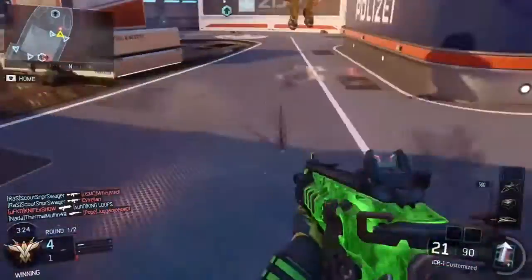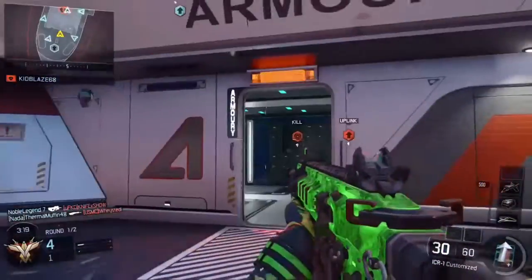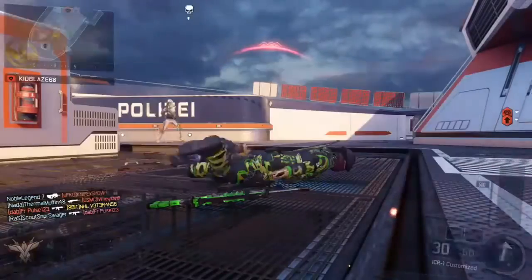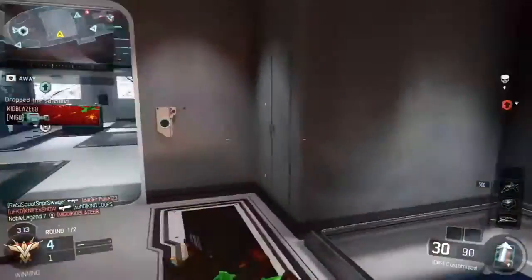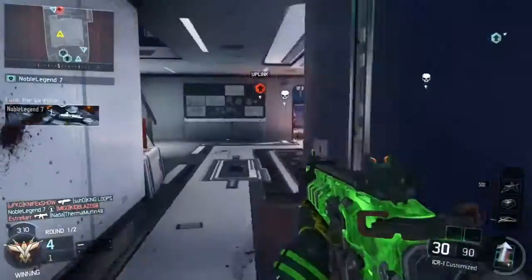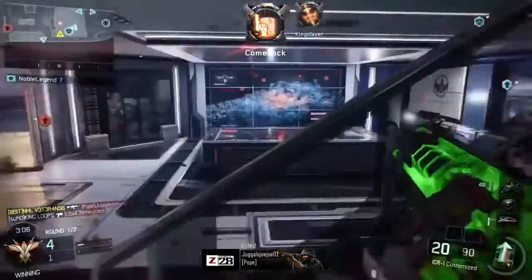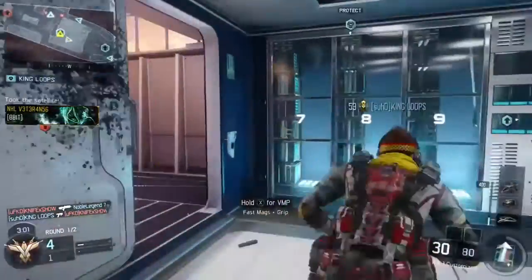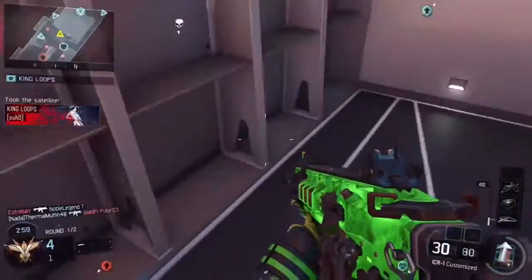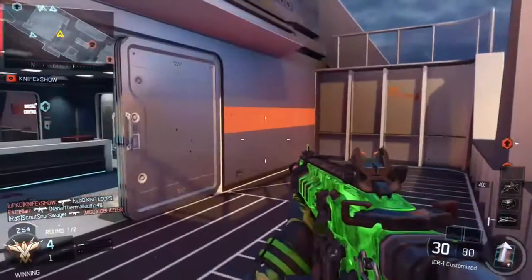Putting on a red dot sight or ELO will make it great. For the best class setup, I run Quickdraw, Rapid Fire, Stock, and Long Barrel. You can take off Stock and put on Fast Mag, but I really think I don't need Fast Mag that much.